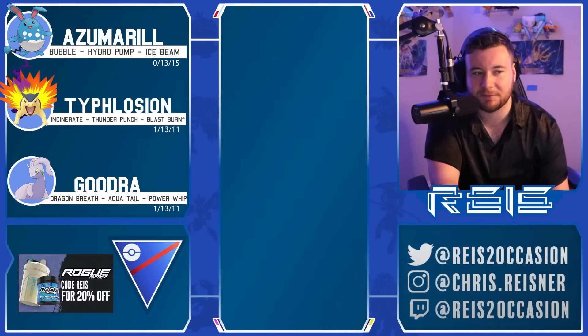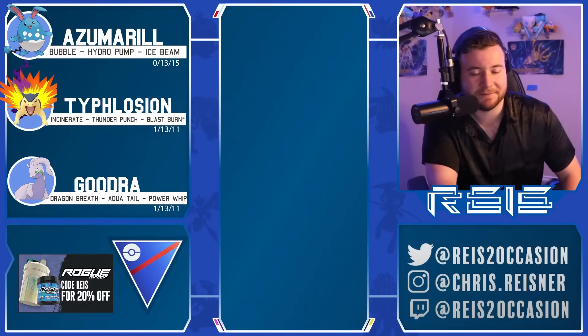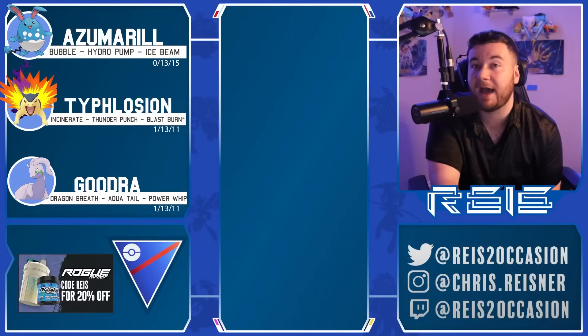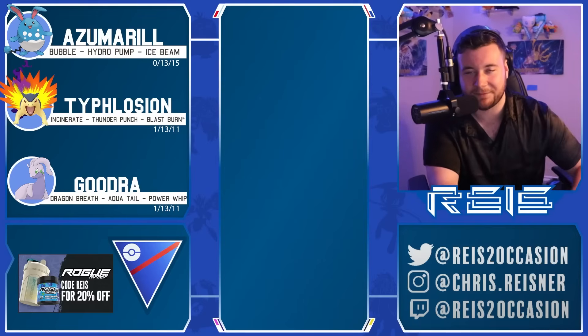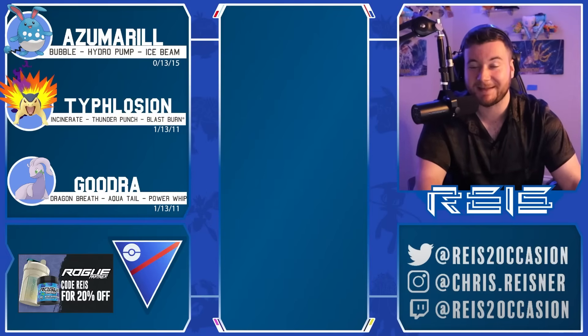Shoutout to Semi — awesome submission with Shadow Typhlosion with the new move Thunder Punch added to its move pool. Really cool stuff and a good showcase of how dangerous it can be, going straight Blast Burn as well as how quickly it can get to those Thunder Punches and make what used to be pretty bad matchups more favorable — whether that's something like a Toxapex, an Azumarill, or even neutral matchups. Simply the ability to get to a move quicker is always really nice. Thanks so much for watching — leave a like, subscribe if you're new, comment down below. Peace.